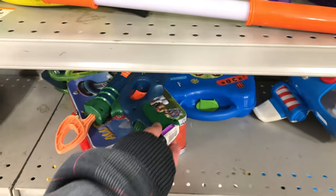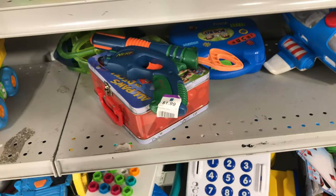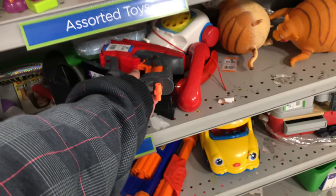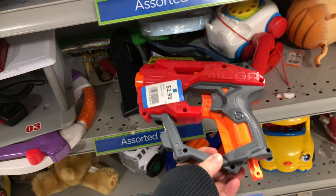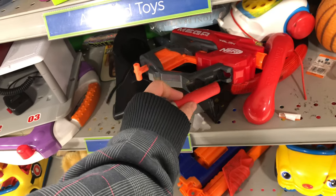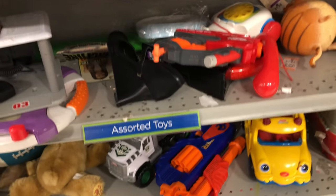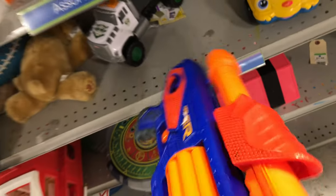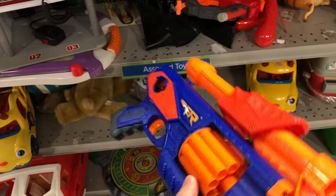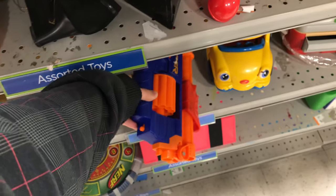Up here, we got one of these Tech Target blasters, best I remember it's called. $1.99 as well. What do we got over here? We got ourselves a Mega Talon, three bucks. And it looks like over here we got one of the Accustrike darts that it came with, so let's go ahead and put that back in there. Hopefully a lucky customer will find it with the darts still. I already have one of those, so we're going to leave that. And finally down here, we got some kind of Archer blaster — some Busby transforming blaster with a pump action. Pretty interesting — never seen that before, but that'll do it for this trip.